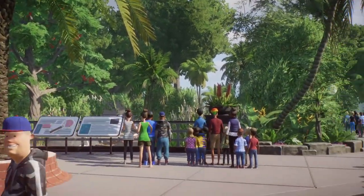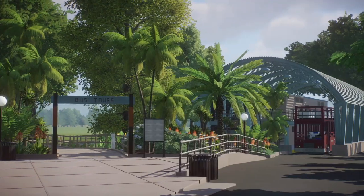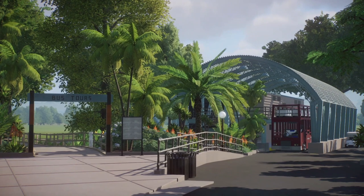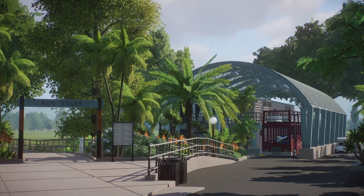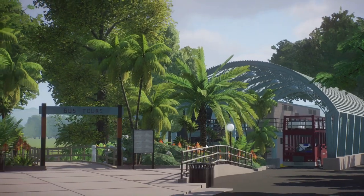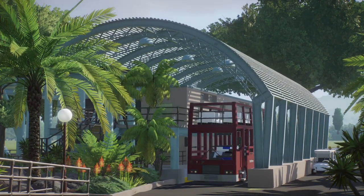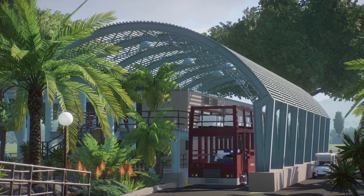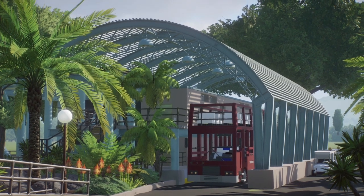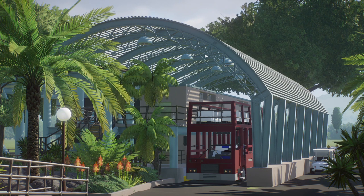To the right of the flamingos is something I'm very excited to show you guys — it is the bus tour, or the bus depot. The bus depot at the San Diego Zoo right now is very charming in that it is very outdated, but if they changed it, I would be upset because that means my childhood is gone. In this zoo I didn't feel the need to preserve my childhood, so I went off a couple of references — one was the basic layout of the one at the San Diego Zoo, and another was the monorail depot at Downtown Disney in California. This took forever — such a hard build. Basically this was a huge cylinder, and I just took this segment off and raised it. That's the simplified process for that.